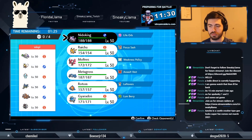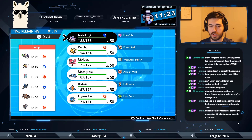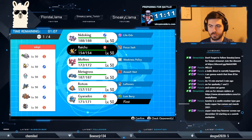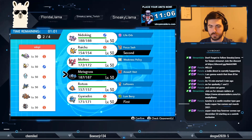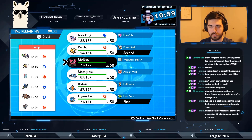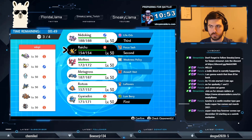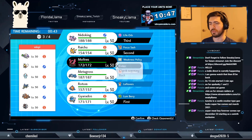Okay, they've got a Trick Room team. Do they have Speed Swap and Trick Room options? I think we'll just lead Gyarados and Raichu. Then Nidoking is going to be good here — maybe Moltres too. Let's try this out.